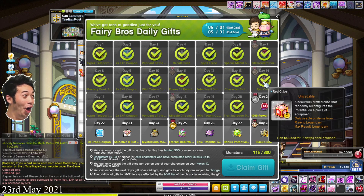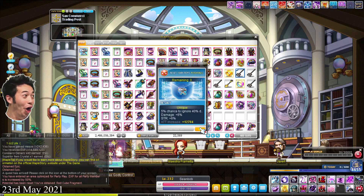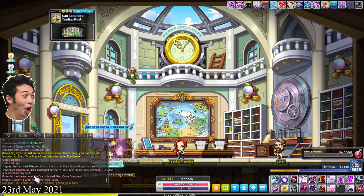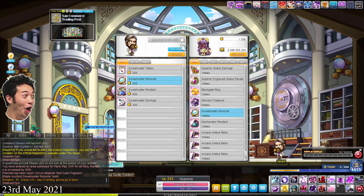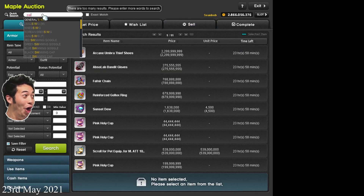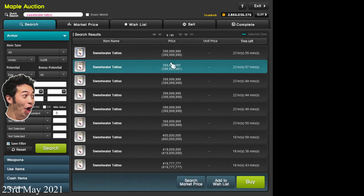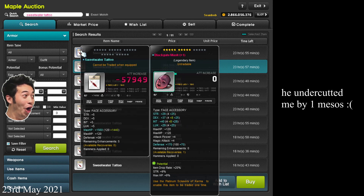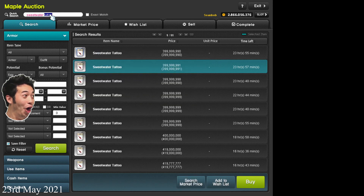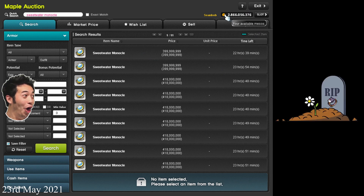So here I have 2,256 Commercy denaros, which means if I manage to sell all these for mesos, I should be able to get around 3.6 bil mesos. I'm going to buy both the Sweetwater tattoo and monocle because they're both worth the same in the auction house. I don't want to buy too much of just one because I'd be creating competition within myself. If I diversify and sell one of each, I capture different markets and won't be competing against myself.